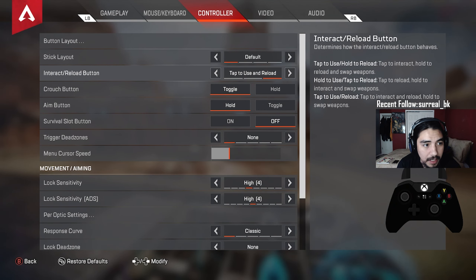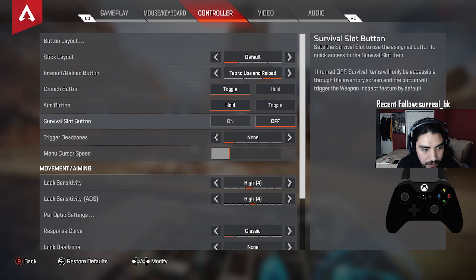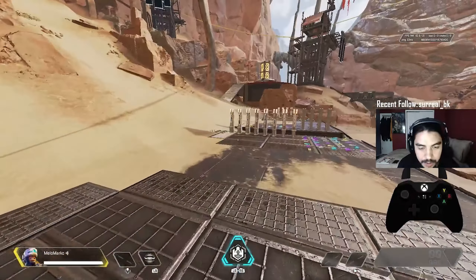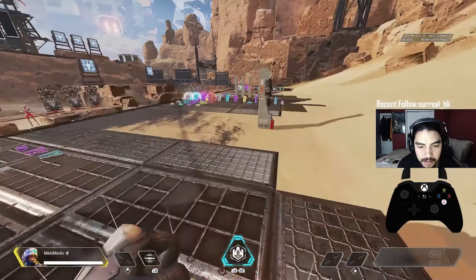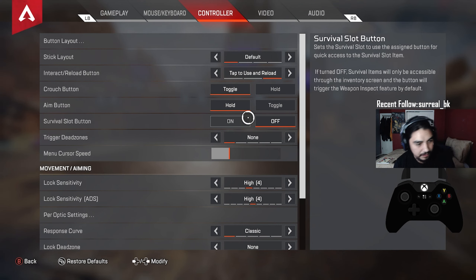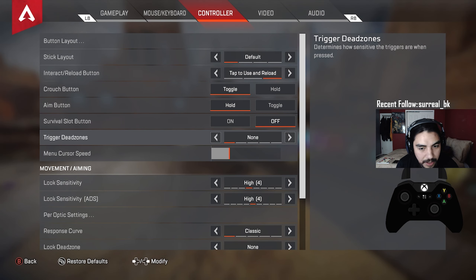Stick layout on default. Interact/reload button: tap to use and reload — that's where I found the most success. Crouch button toggle, aim button hold, survival slot button off. I have it off because I can quickly drop a heat shield without pressing the d-pad. Trigger dead zones: set to none — it's very sensitive on none.